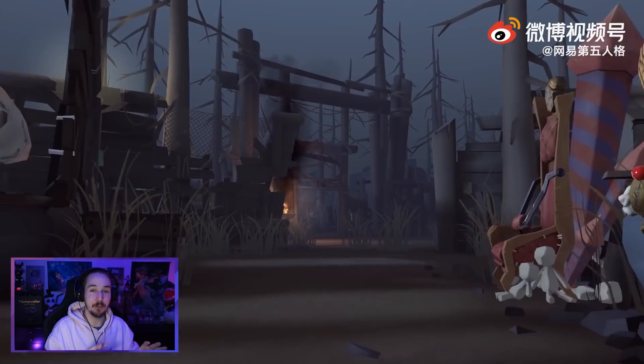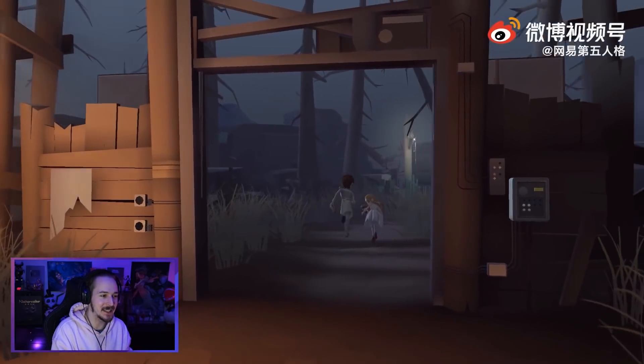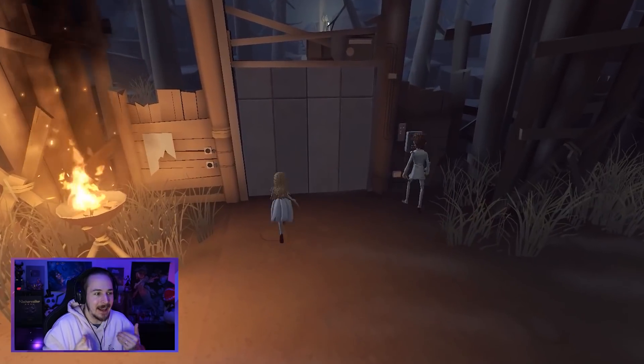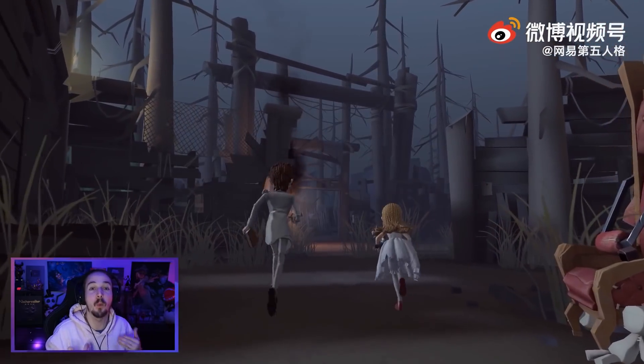Last but not least, the exit gate — if we look outside we can see a really nice and very detailed scenery. This might be a small detail but I really like it. I like to escape through an exit gate where the outside looks beautiful — yes, I want to escape through that gate because it is so nice out there.